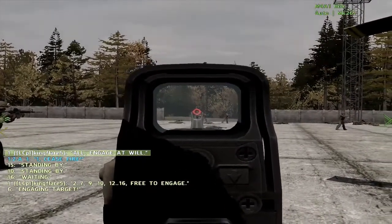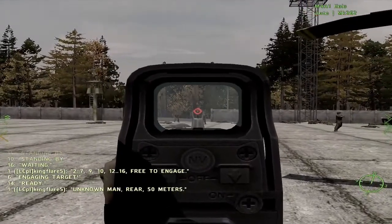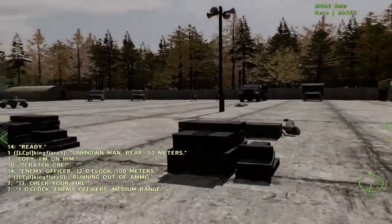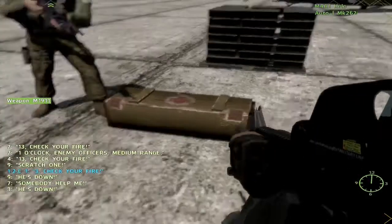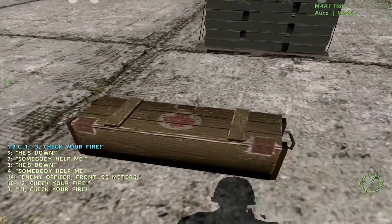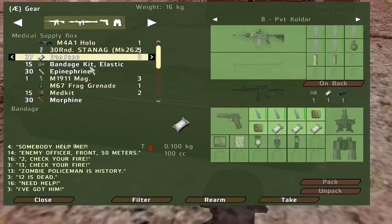It looks like these guys have survived somehow. More of them. Somebody's got me. Oh God — grenade. Go inside, there's a medical box right here. Somebody help me. He's down. Behind you. Medical box, it's right there. Get out bandages, med kits as well. He's dead. Need help. I've got him. Oh, we're losing men.